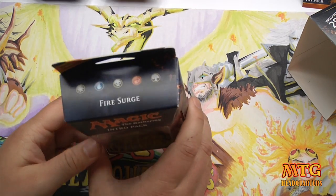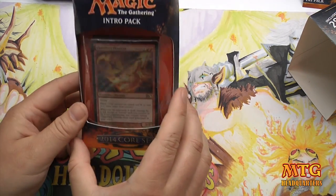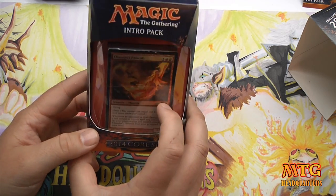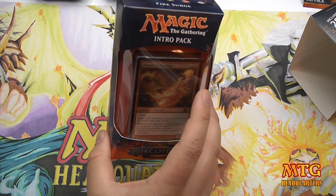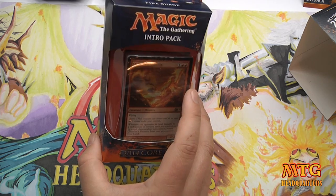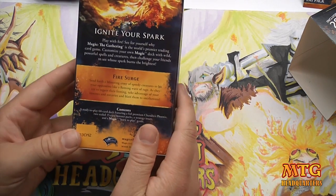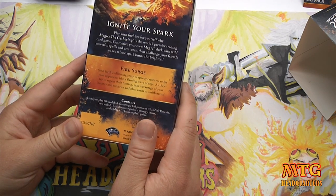What's up everyone, Jeremy here at MTG Headquarters cracking open the Fire Surge intro pack — blue and red, excellent combination. I love Chandra's Phoenix, so I have a feeling this intro pack, along with the black-green one called Bestial Strength, is going to be great. Fire Surge: send forth a blistering army of speedy creatures to hit your opponent like a flaming wave of rage.